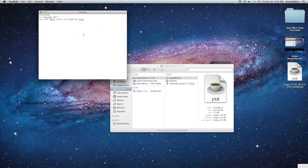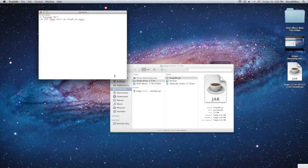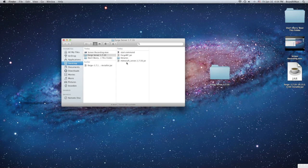Next, press Command+S to save, and call it 'start.command', then save it to your desktop. Now you can close that and just drag 'start.command' into your server folder.